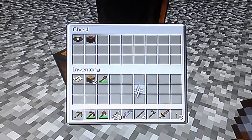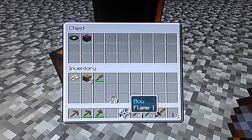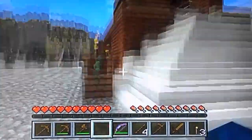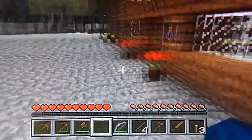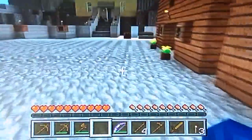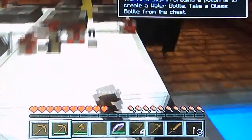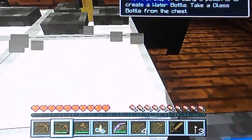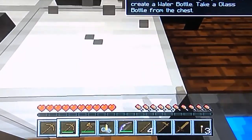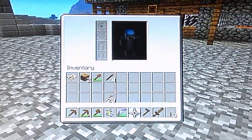We got a flame bow and arrows, which is pretty useful. That's what happens when you use the flame bow. We also got brewing stands and we can line up the brewing stands. We need another pickaxe.